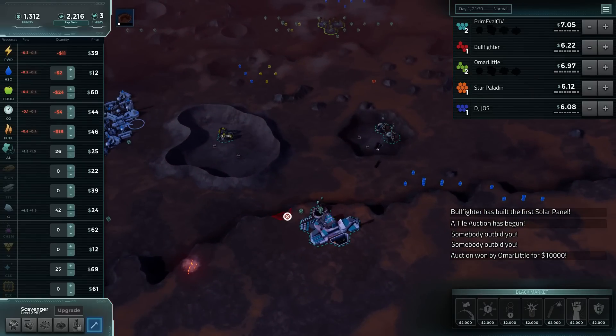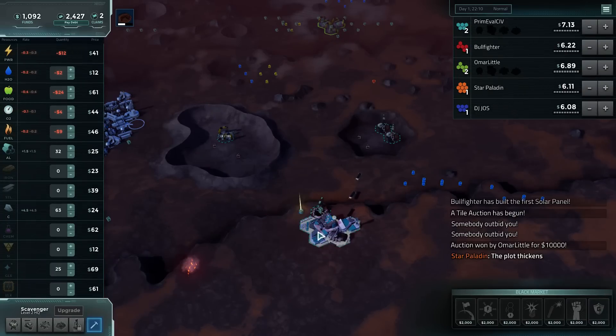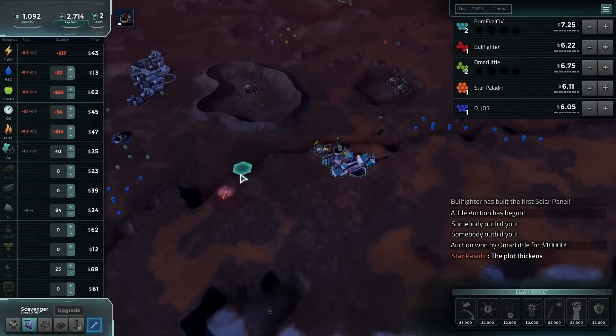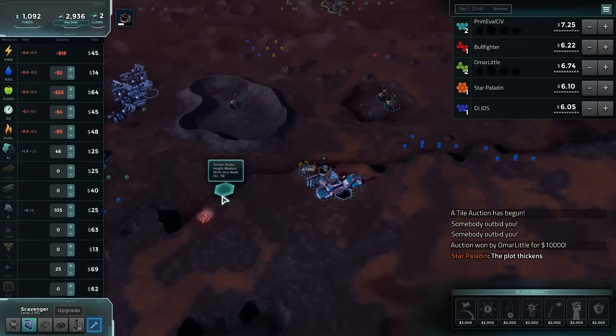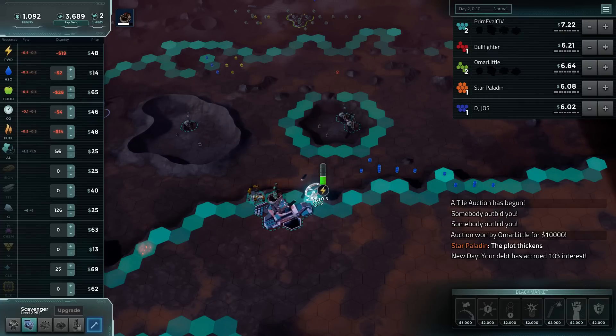And then we'll drop a wind as well. Do I want to up aluminum? Aluminum actually has a fairly fair price here, 33. Drop a mine there and then we can go for wind. Silicon's still low, water's still low. We don't need to worry about that right now.